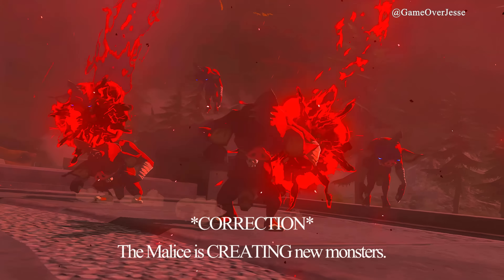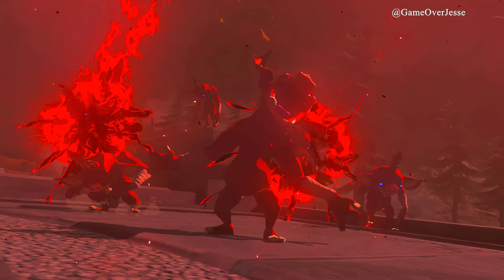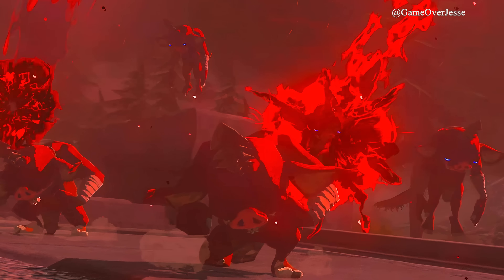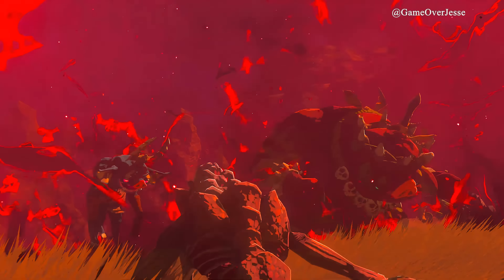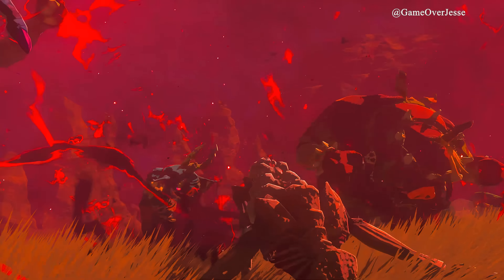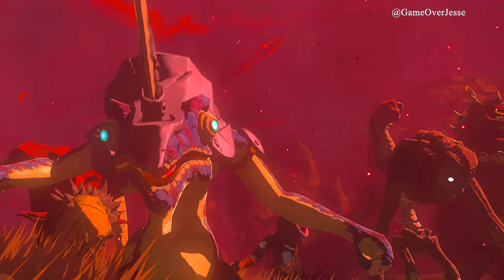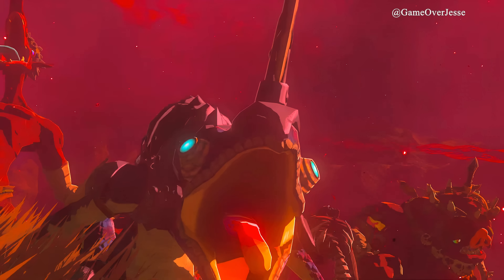Next we have the Malice falling onto the Moblins and empowering them — they are floating up in the sky before being hit and dropping back down. It seems they already have their larger horns here, though we do see a different version later on. Here we have a much larger Bokoblin, which we also have artwork for. They are almost the size of Hinoxes and have this crown of horns, with large weapons like the Hinox use, but also different types of weapons as well.